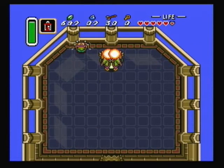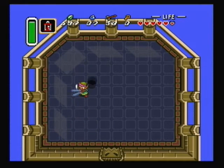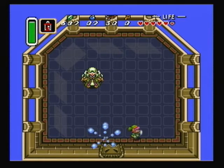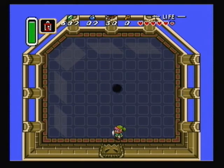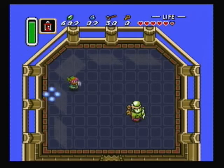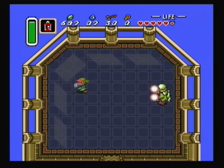Whenever he gets to the top center of the room, he's going to fire lightning straight down. Just come up to the top and stand by him — he won't aim it at you. You can also deflect his fireballs with the bug catching net, but since we don't have the bug catching net, we'll stick to the sword. Honestly, even if I did have it, I would still stick to the sword because it's a lot easier to use in this battle.